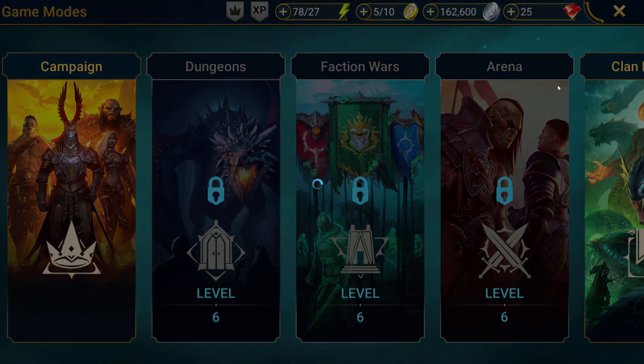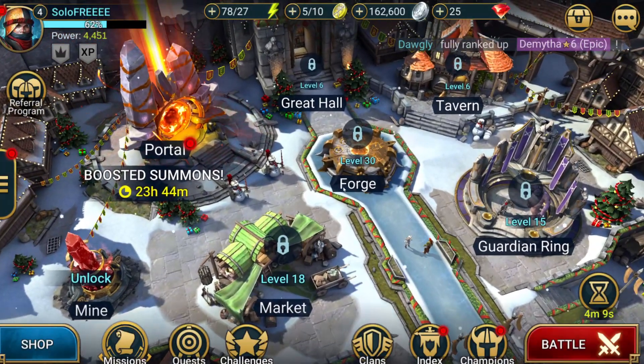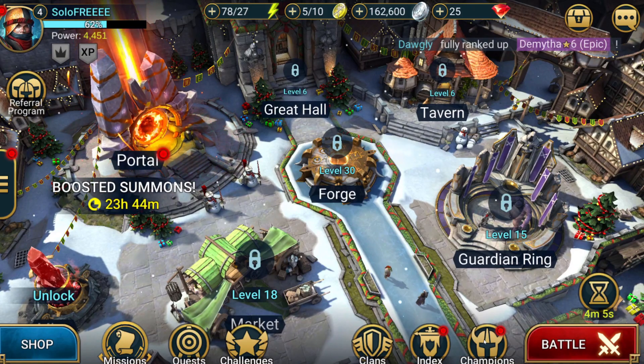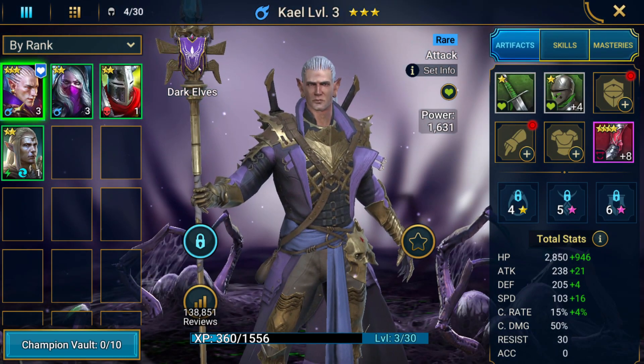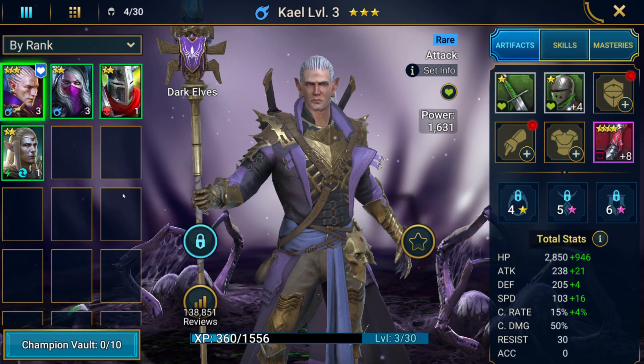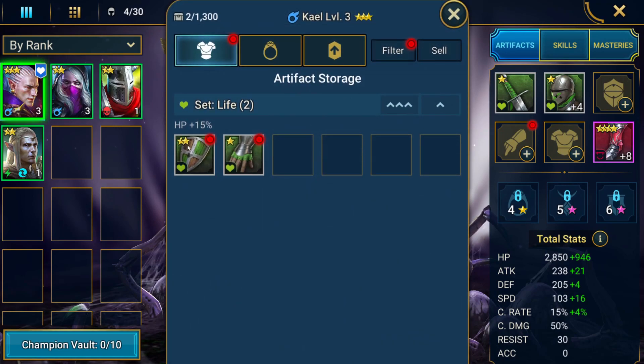We got Crusader — he's gonna be used until we need him for leveling, but I'll probably keep him around for a while because I'll set this account up better than my other one. We're level four. We're gonna equip Kael with everything we get.